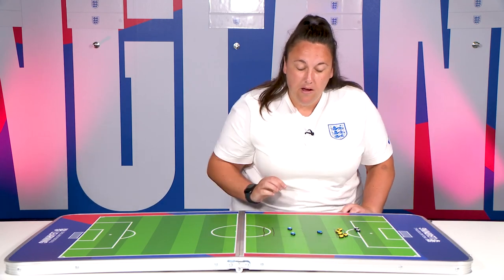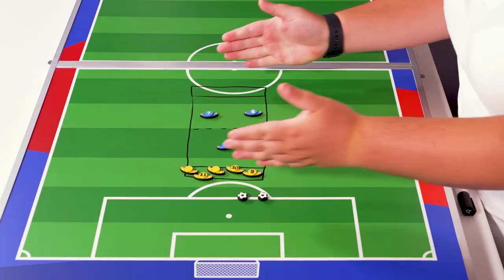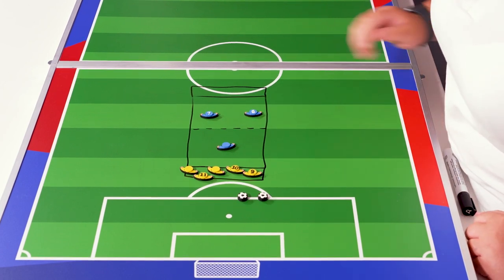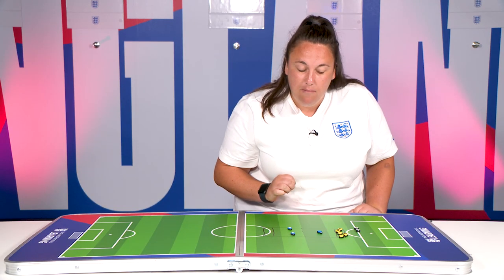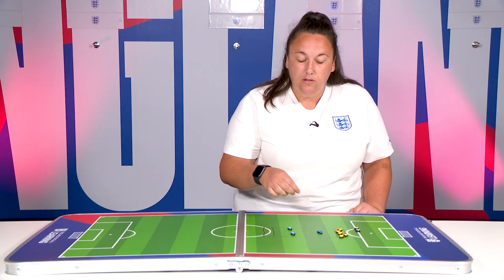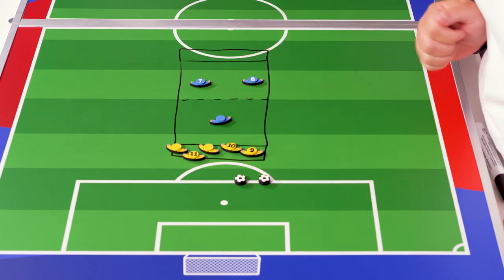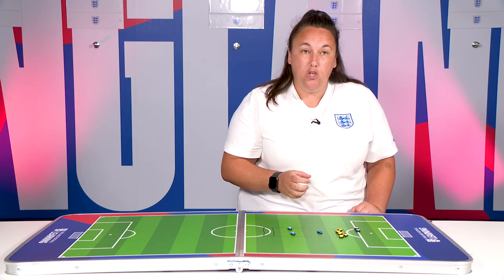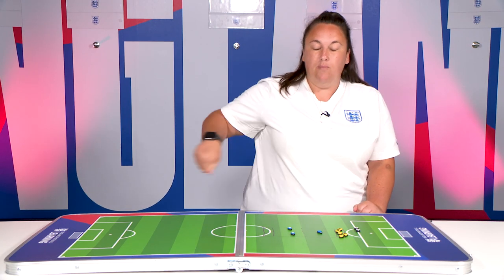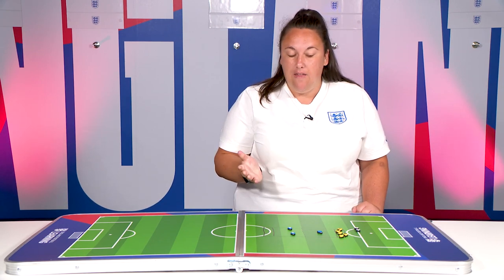We're going to work on the centre part of the practice. In terms of the pitch layout, as you can see per the diagram, we've got two end zones which are islands, and then we've also got the magical sea in between. There's a halfway line which we've used some flat spot markers across the middle. We've got five players that will have a bib — the choice those players get is whether they want to have the bib tucked in at the front, the side, or behind like a tail, so completely their choice.